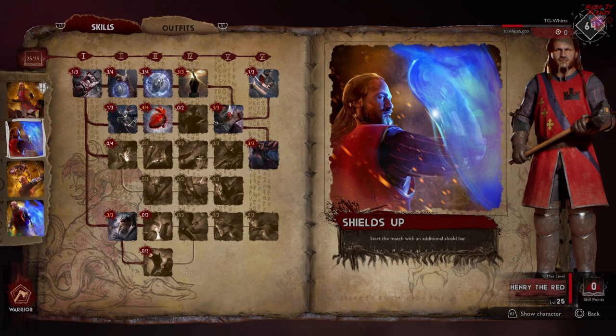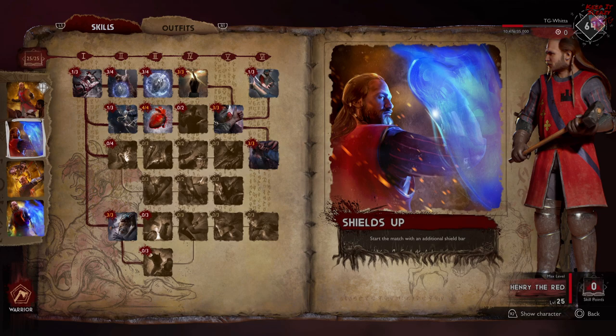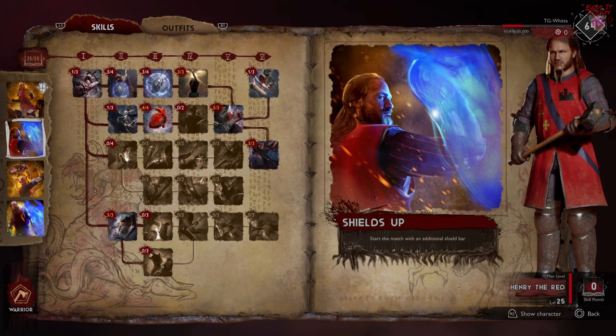Henry also gets Shields Up, which means he starts the match with an additional shield bar, giving him a grand total of 5 instead of 4 if you upgrade your shields all the way — which you should be doing. This is a big reason why Henry is the best tank in the game.